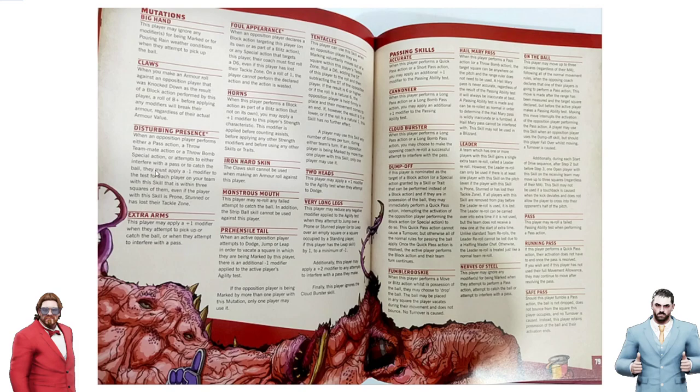Extra Arms is exactly the same. Disturbing Presence has a star — just like Frenzy had on the previous page, Disturbing Presence and Foul Appearance have stars, which almost certainly means they are not optional, because Frenzy has never been optional. Disturbing Presence is not optional, and Foul Appearance — they've never been optional. Foul Appearance: block or as part of a Blitz, or as a Special Action, so it still works on Stabs. On a roll of 1 they cannot — so that's not changed.